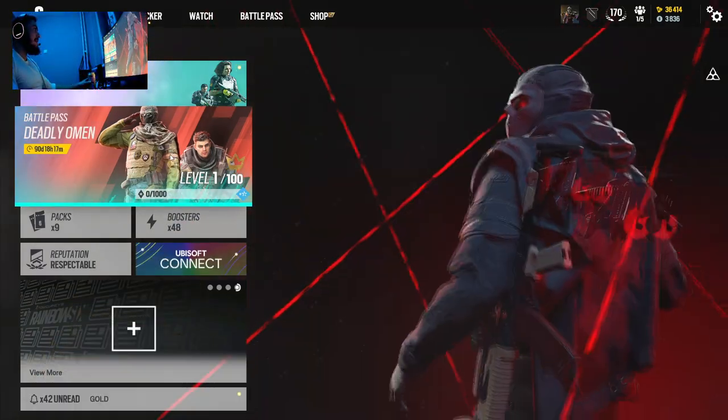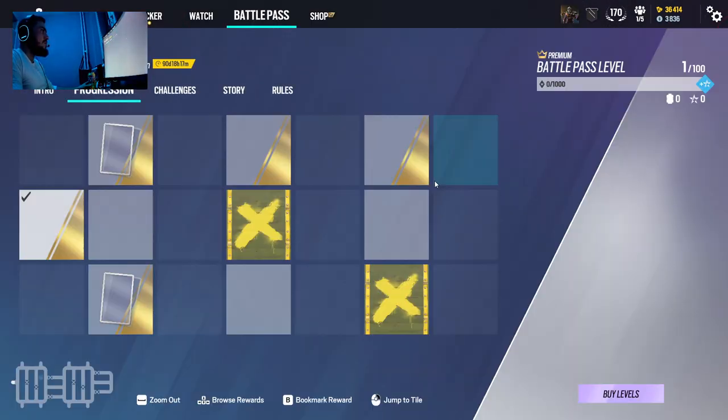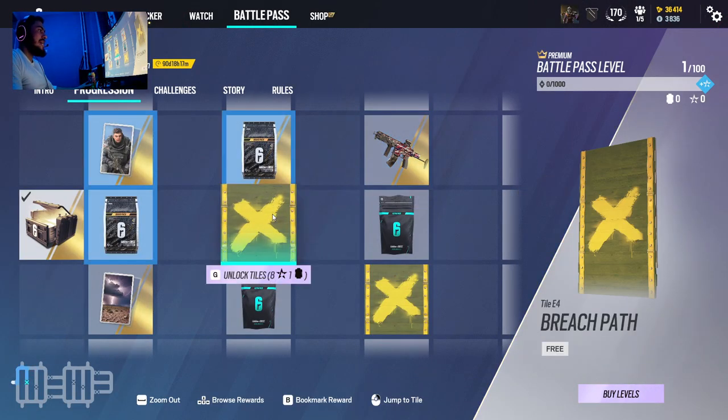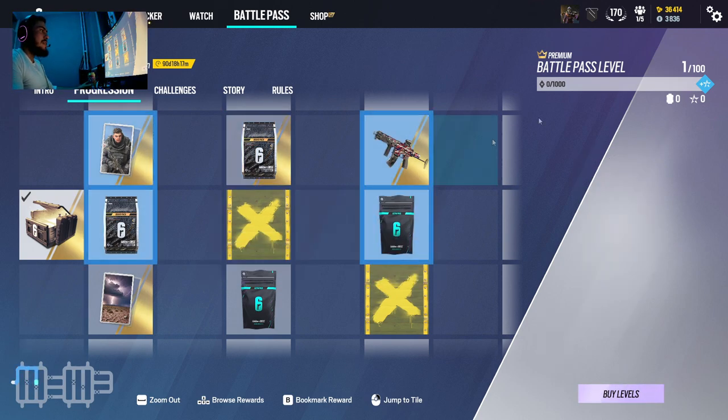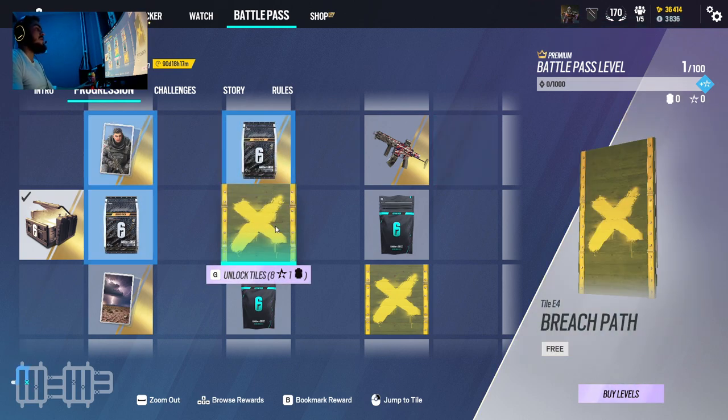As you can see, the battle pass, which is 1,200 credits — I had enough, so I actually ordered it already. But there is actually a way that you can get it for free, like without paying, because right now I think it's like 10 euro, or maybe 10 US dollars. I'm using euro, so for me it would be 10 euro. I didn't use it because it was free for me, but for you it can also be free, actually.